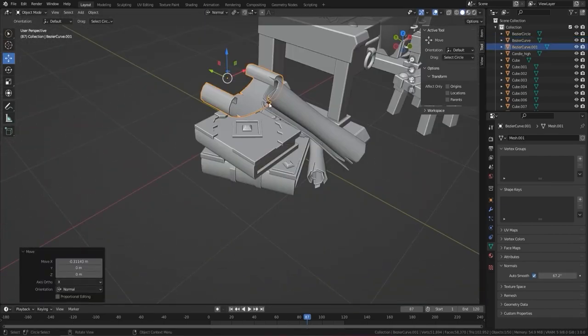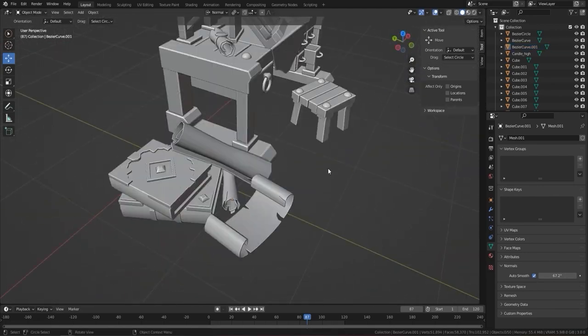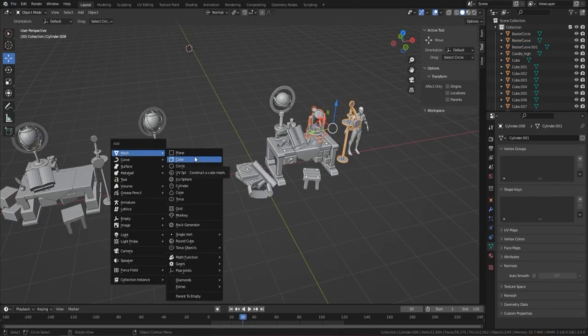I decided I probably needed some parchment as well. Rather than starting with a plane, I drew it using the grease pencil and converted that into the actual parchment mesh — which worked out really nicely. I have a tutorial on using the grease pencil to create curves, which I'll link in the top right. Once I had that technique nailed down, creating parchment and scrolls in the future would be much easier.